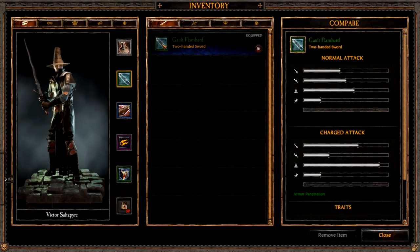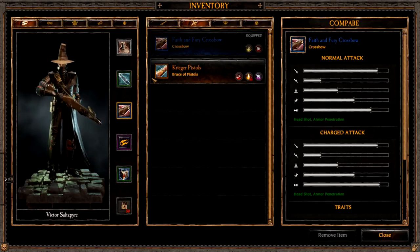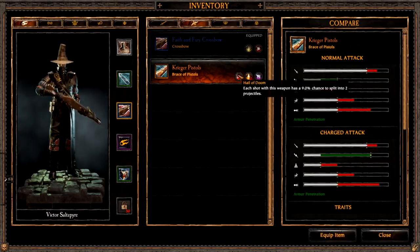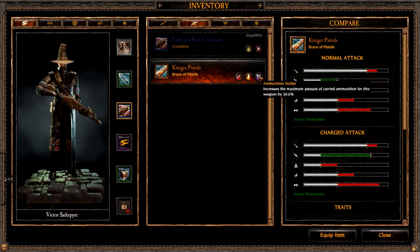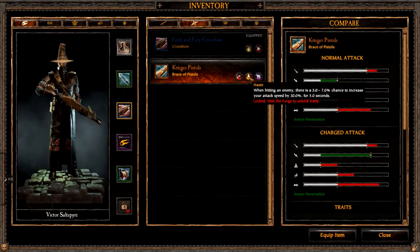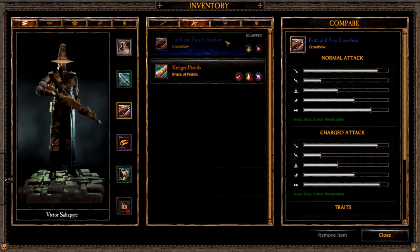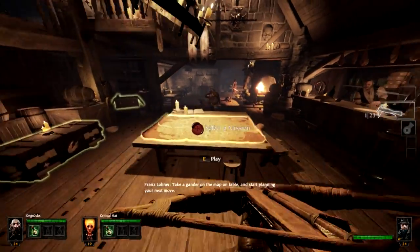I don't know if I showed that off in the last video — it's been a while since we actually recorded it. But I have a legendary pistol. It has a 9% chance to double into two shots for every shot, a 30% increased ammunition level, and a frenzy chance I haven't unlocked yet because it takes a lot of blues. I've found the crossbow to be extraordinarily beneficial because it takes out specials and storm vermin really well.